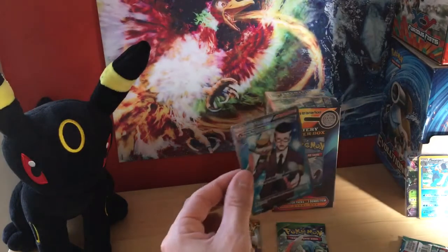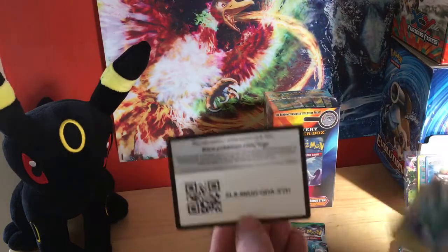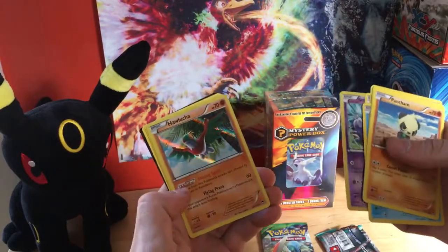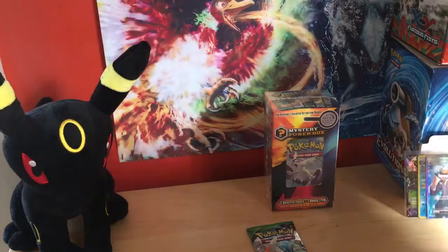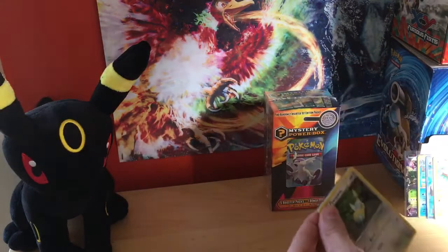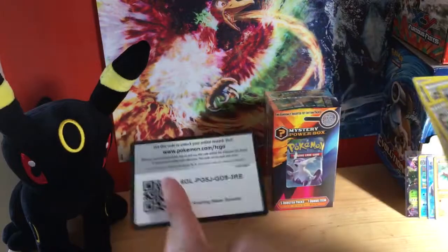These boxes are amazing. I didn't get vintage packs but — full arts, EXes, hollows — that's beautiful. Code. Hollow Hawlucha! Nice. Sleeve that one. Last pack of the fifth mystery power box — Roaring Skies. Haven't got anything from Roaring Skies yet. We got a reverse rare Absol and a hollow Swellow Ancient Trait! Nice. Code for you guys.